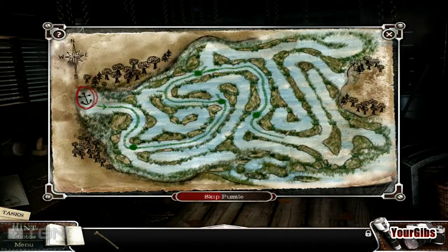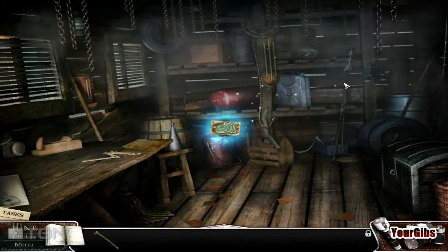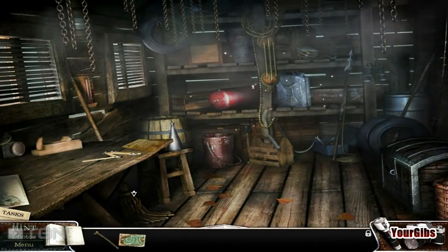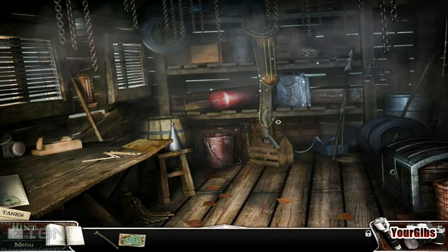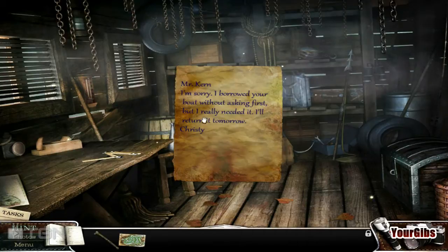Then we'll go here — wait a minute, now I go up, and we made it! Ooh, a map — who doesn't like a map? Even Dora the Explorer likes a map.